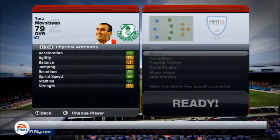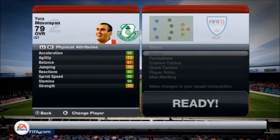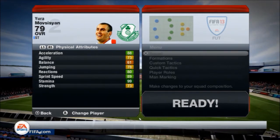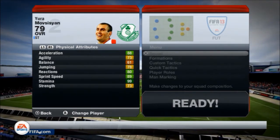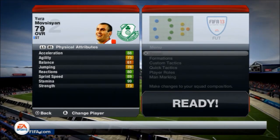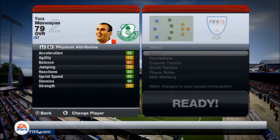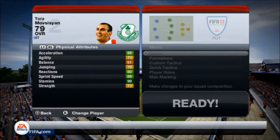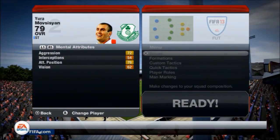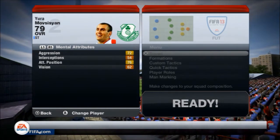His physical attributes are 88 acceleration, 73 agility, 61 balance which isn't the greatest, 78 jumping, 80 reactions, 89 sprint speed and 73 strength — no bad physical attributes overall. Compared to last week's second Inform Benitez whose physical attributes were fantastic, he does look a decent overall striker for the money you're paying, especially at discard value. His mental attributes: 72 aggression, 54 interceptions, 76 attacking position and 62 vision.